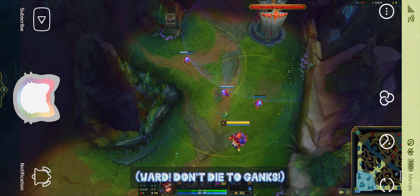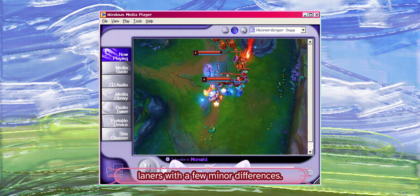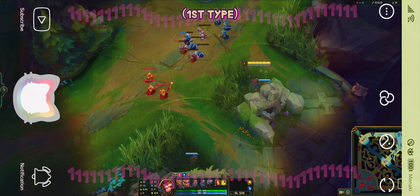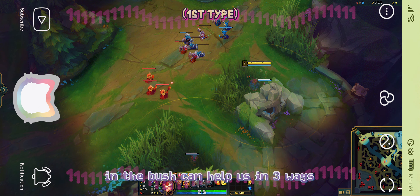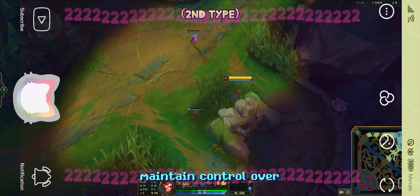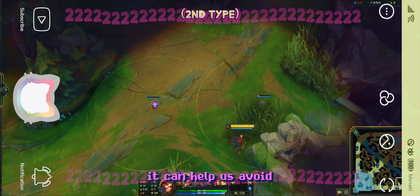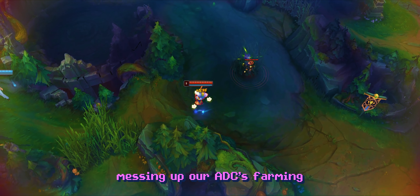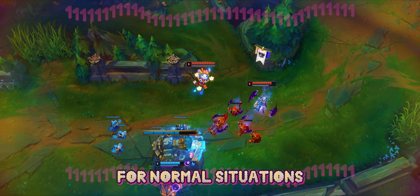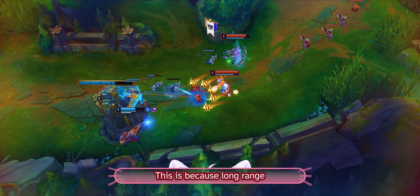Many new Heimer players make the mistake of thinking that always having three turrets out will keep them safe. In reality, this provides a false sense of security because we are putting our Q on cooldown for no reason — only put down the turrets when we need to. It's also important to note the nuances of the W and E abilities. Even if we follow the W placement tip, we might still miss our rockets due to minions, because Heimerdinger shoots his rockets from the back of his head. Try not to W with minions behind us. E is a core ability — we usually want to back off if we miss our E, as it's very dangerous to be in an aggro stance without it.